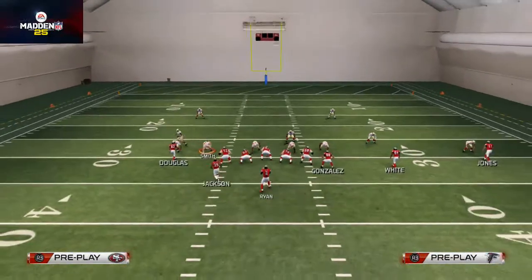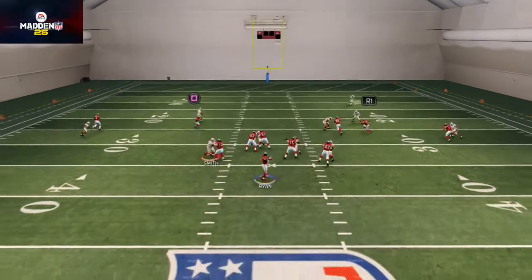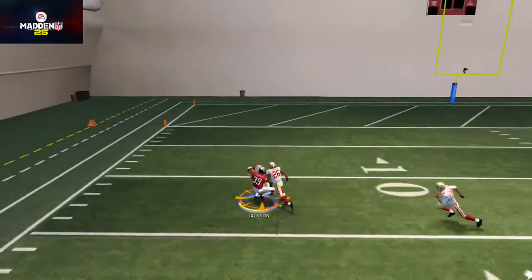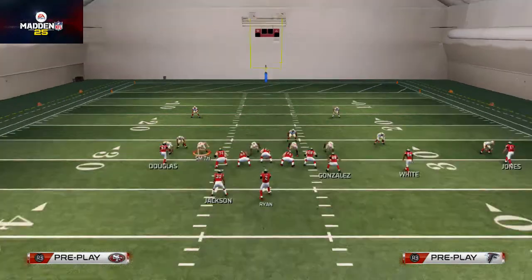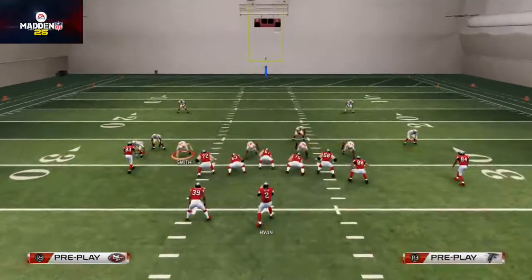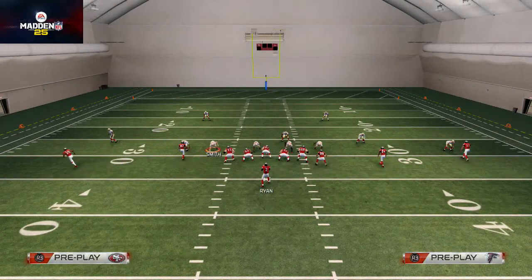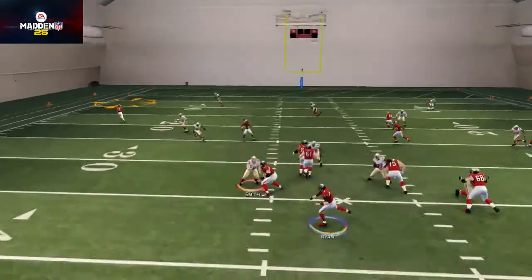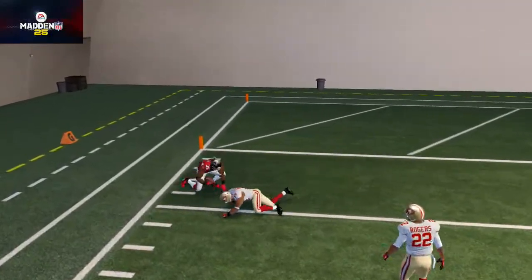First, I want to show you this against man coverage just so you can see what I'm talking about. This auto route motion to Steven Jackson does a really nice job at beating man-to-man defense with a pass lead to the outside. What's interesting is that if they don't base align their defense, it makes the same exact read against a cover three, a cover two, or any of those coverages — that streak route is money if they do not base align.